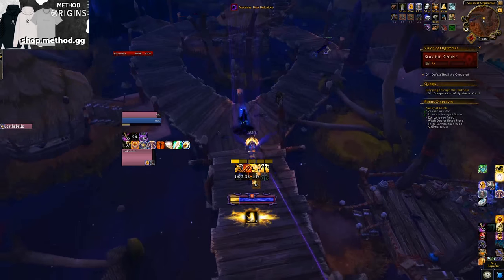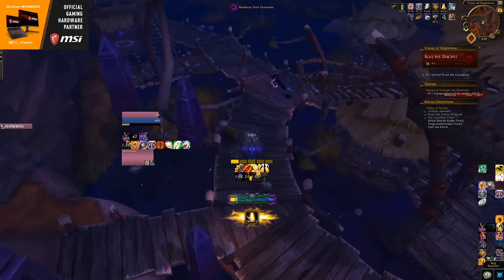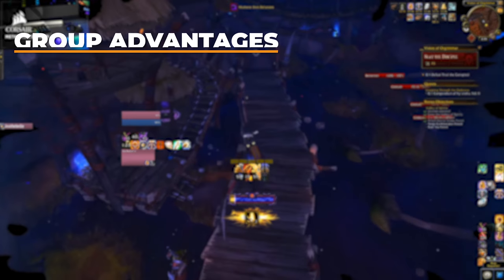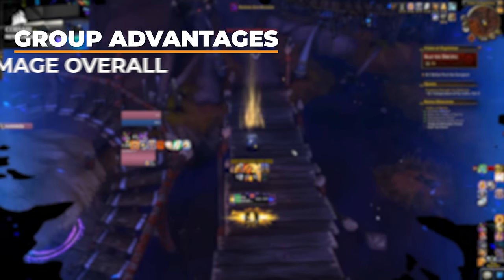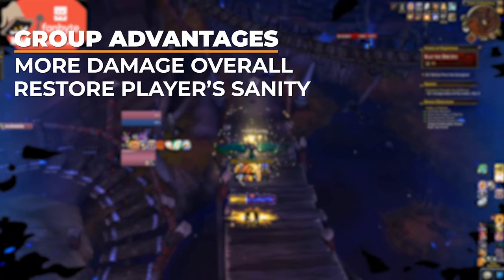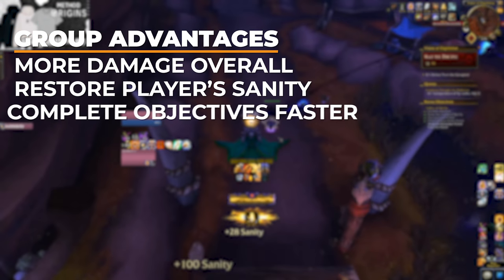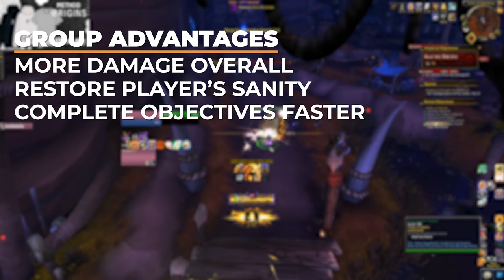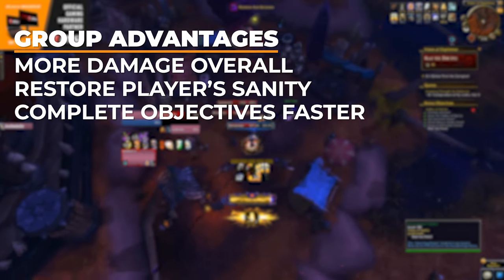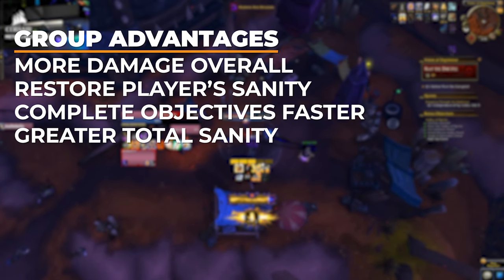You have the option of doing Horrific Visions either solo or in a group of up to 5, with every person needing a key to enter. It's possible to do full clears either way, but grouping offers advantages: your damage usually scales better with more friends than enemy health, a friend can restore your sanity if you die or deplete it, and you can complete click-things tasks faster by splitting up. Through the research table, a group also ends up with more total sanity per person than a solo player can have.